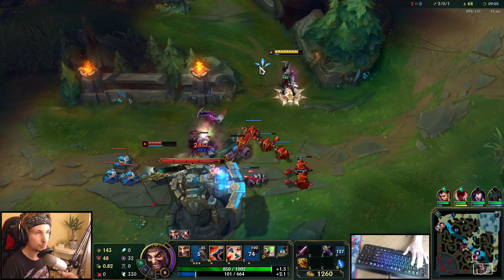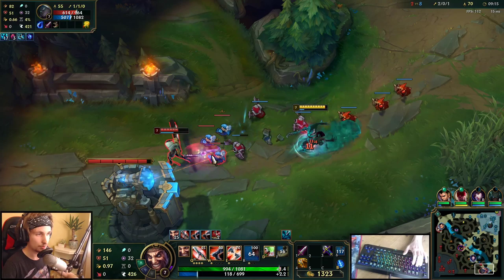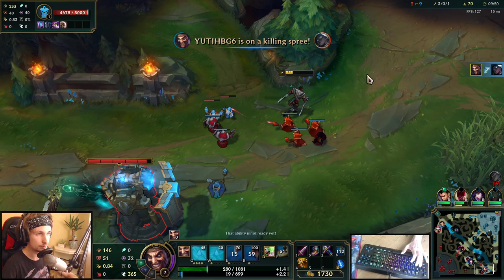We're going to stay in lane because we have lifesteal — something that Senna doesn't have. We could literally lifesteal ourselves all the way back up using the creeps.